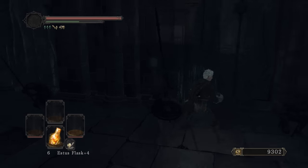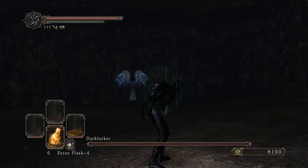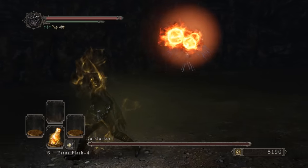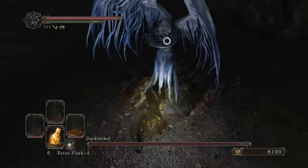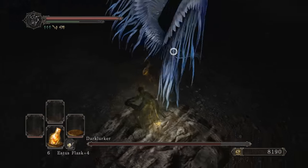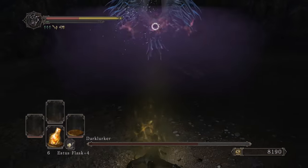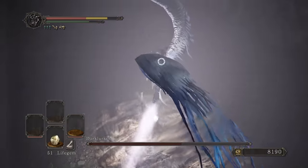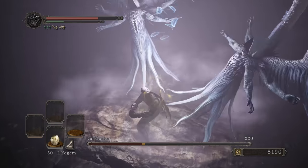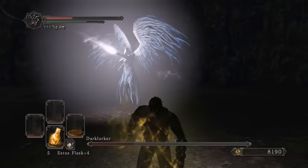I didn't even stop to heal at all. Adding Adaptability and Endurance. Time to go to Shrine of Winter. I want to do Dark Lurker now - pop the bright bug, let's see if we can do this efficiently. She's a little tanky but that's alright. She's transforming already - this might be a little tricky but let's keep attacking.